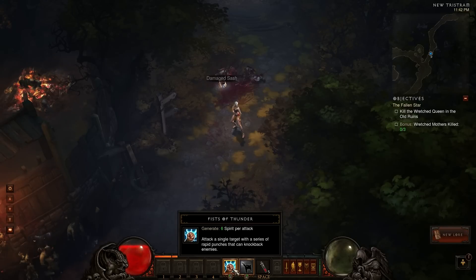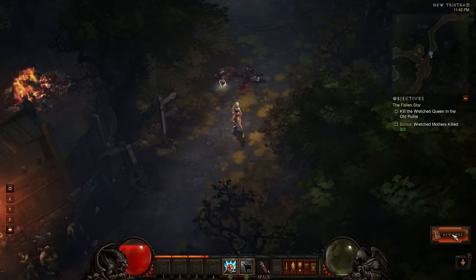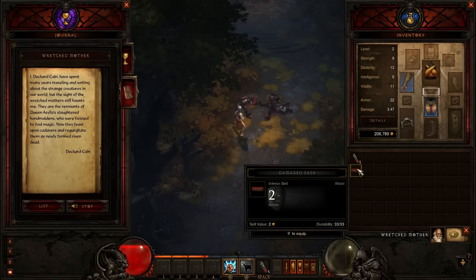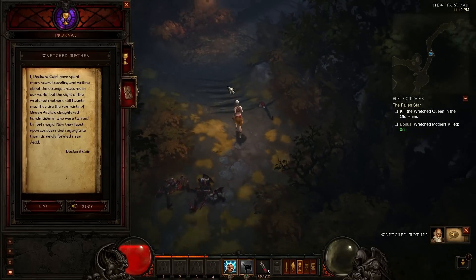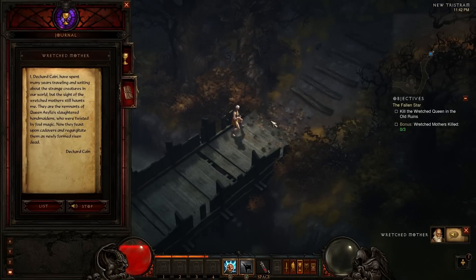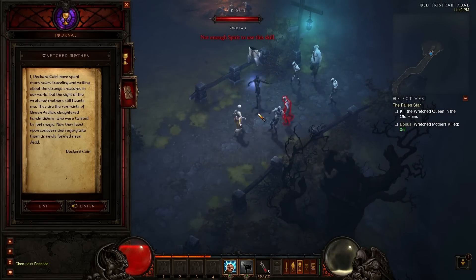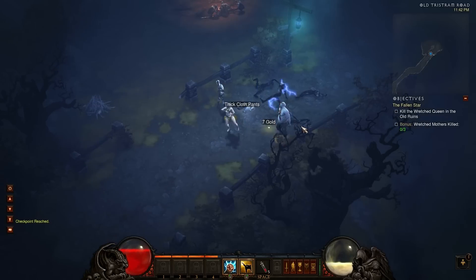My fists generate spirit, so I need to make sure I keep using my fists, otherwise I run out of spirit. We also have some new lore: 'I, Deckard Cain, have spent many years traveling and writing about the strange creatures in our world. But the sight of the wretched mothers still haunts me. They are the remnants of Queen Asila's slaughtered handmaidens who were twisted by foul magic. Now they feast upon cadavers and regurgitate them as newly formed risen dead.' So now that we know more about the wretched mothers, let's go kill some of these guys.